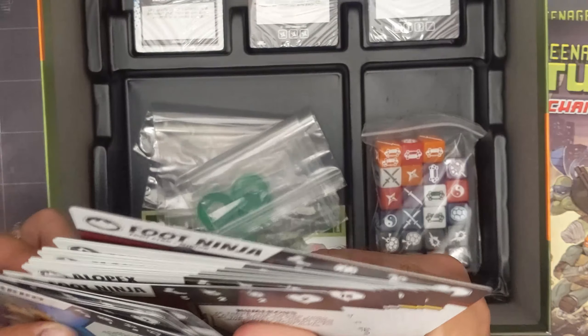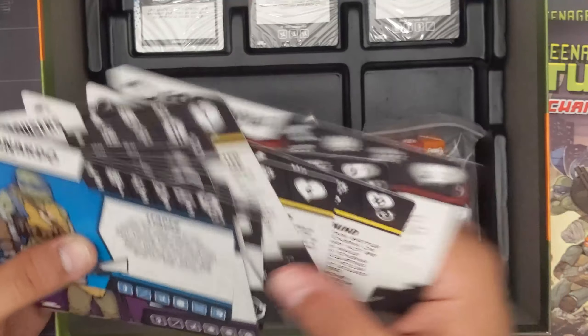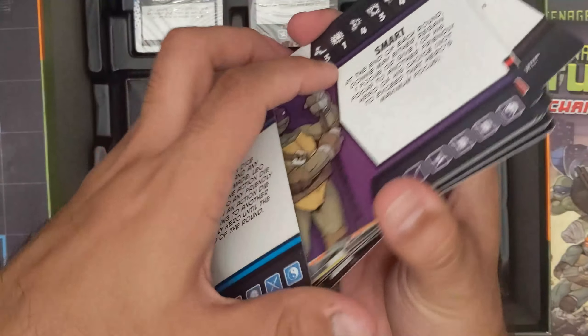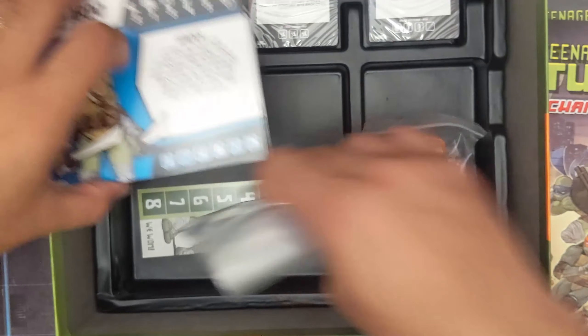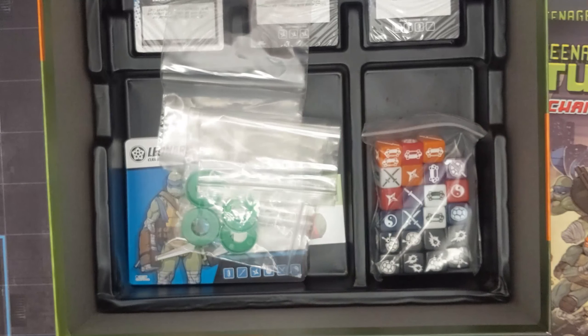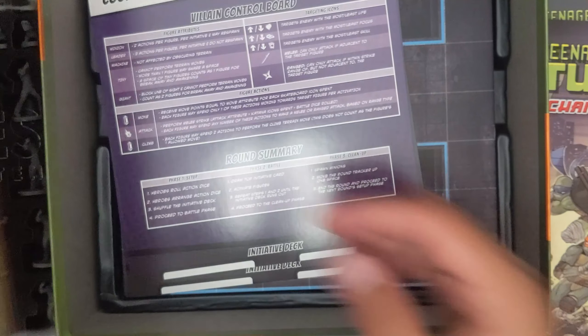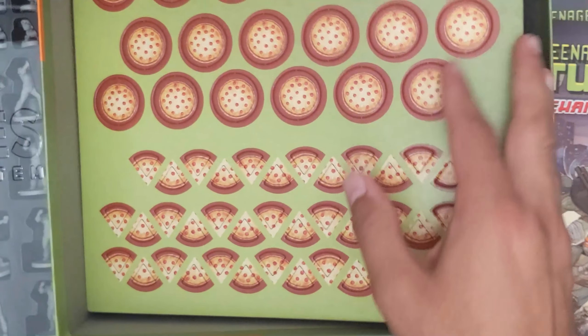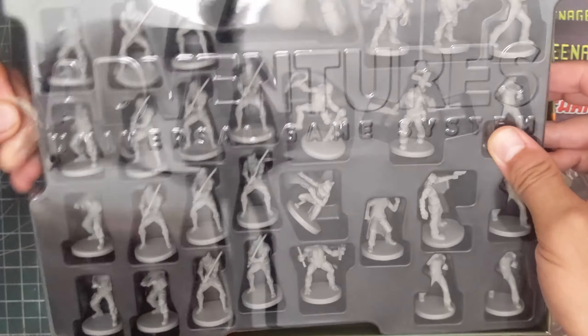Looking through the cards, I'm noticing Alopex, Old Hob, Mousers, Mega Monsters, Baxter Stockman — but I'm not seeing Shredder, Karai, or any of those villains that I'm much more aware of. I wonder if those came with the City Fall expansion, which unfortunately I don't have my hands on. But so far I'm really liking the components, and of course the part I'm most excited about is the miniatures.